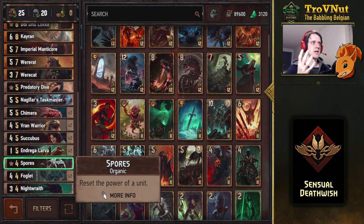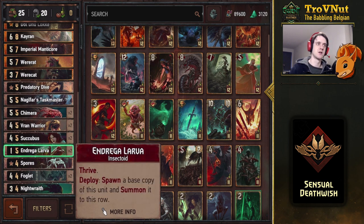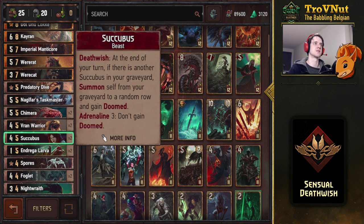Even Northern Realms Witchers — if you're facing them, it might benefit you to have a Geralt Urdan in your deck. Then of course the Andrega Larva doubles up all Thrive and just has a lot of points potential in your hand. Then of course the Succubus — this is what it's all about. The Succubus is a beast, and there are a lot of beasts in this deck as well because that's one of the themes I wanted to go for. When she dies at the end of your turn, if there is another Succubus in the graveyard, she summons herself back to a random row and gains Doomed. At Adrenaline Three, you do not gain Doomed.